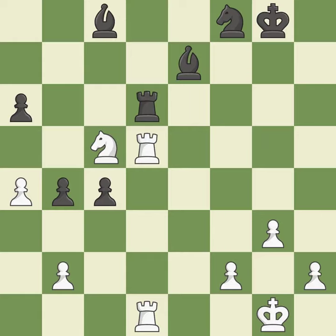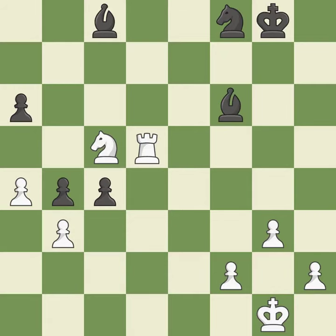This defends the attacked rook — it is good. This exchange is fair. Recaptures — it is ideal. As a result, the bishop may now control more squares because it is in a better position. This overlooks an opportunity to defend a pawn that was under attack, allowing the opponent to create a passed pawn — it is a mistake. This turns the pawn into a passed pawn, which means no other pawn may oppose it as it advances — it is ideal.